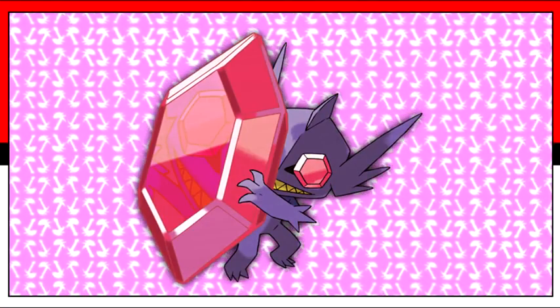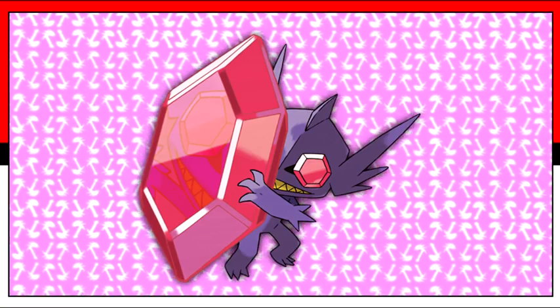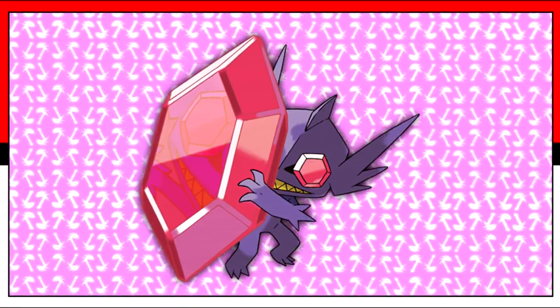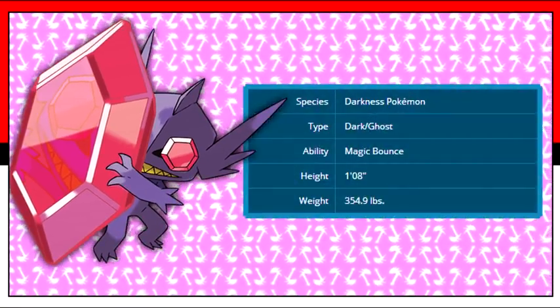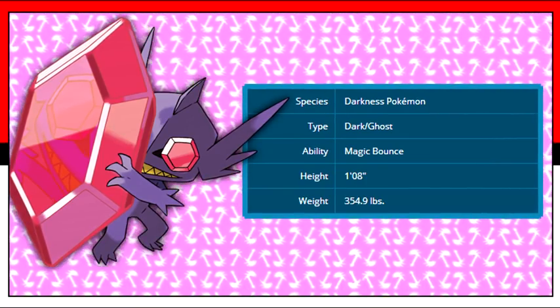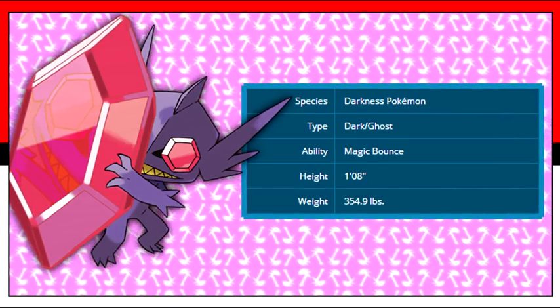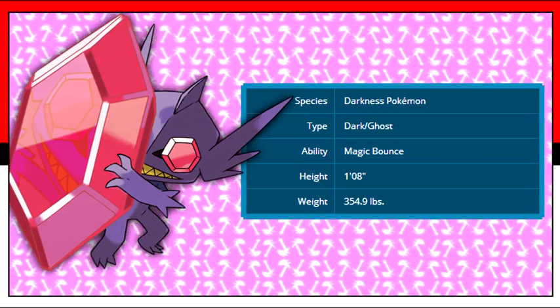Let's start off with Mega Sableye. It was revealed a week ago and the Pokemon site has finally updated its profile with stat changes and its ability. It gets a defense and special attack boost while losing speed, and its ability is Magic Bounce. Prankster was already trouble enough, and with its improved defenses and a very shielding ability, it's gonna be a huge threat.